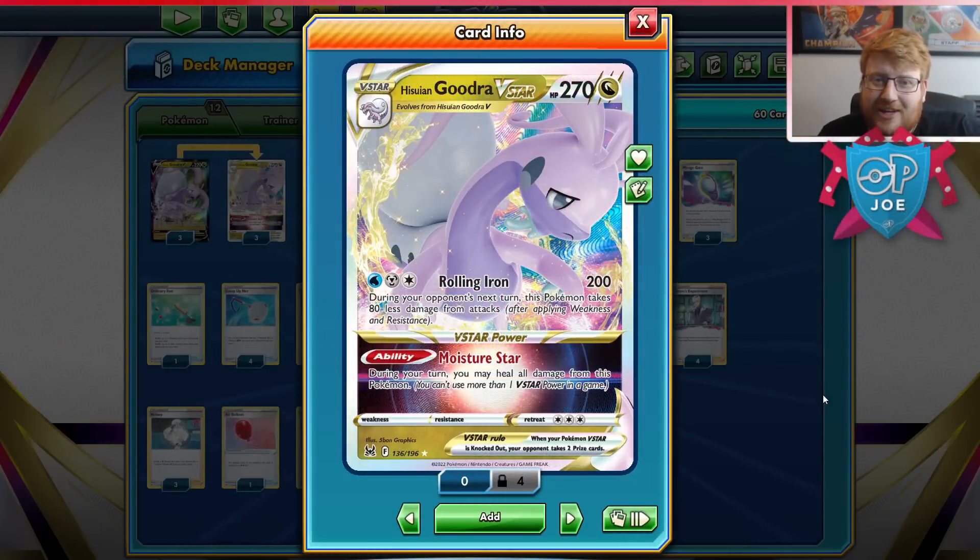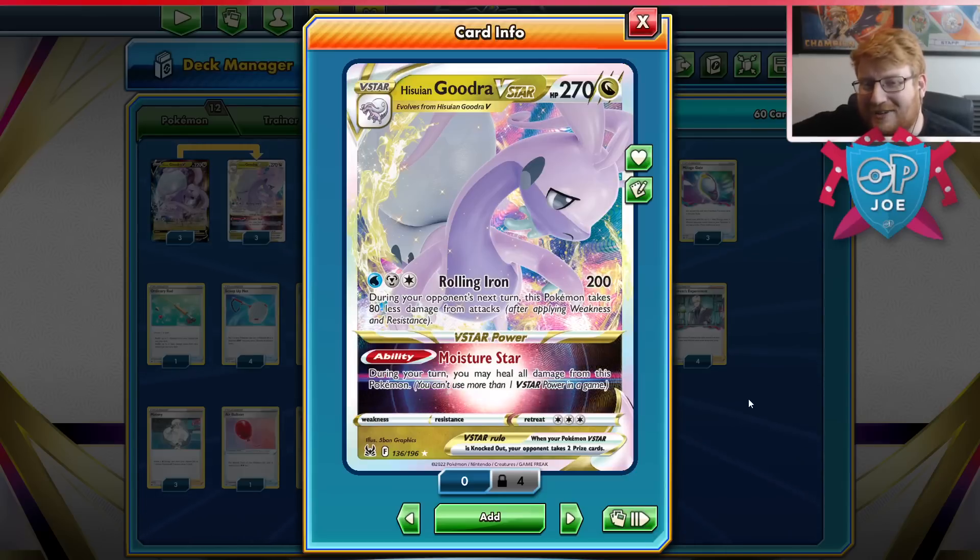For today's video, we are going to be looking at Hisuian Goodra V-Star, a really interesting new card from the Lost Origin expansion, and I feel like a lot of people are playing this wrong. I've got some pretty strong opinions on this deck. I do feel like it will certainly be a contender in the metagame, because the stats on this card are very, very strong.